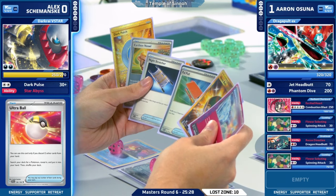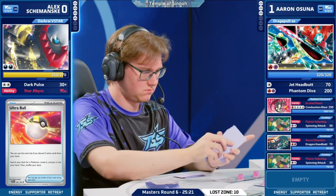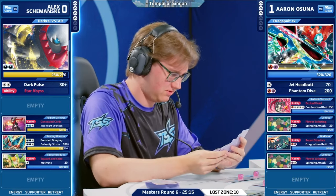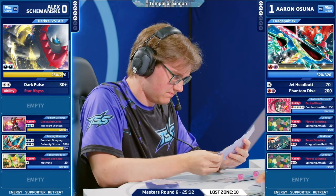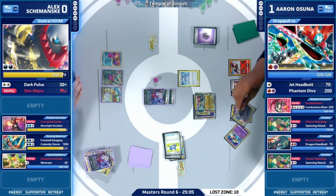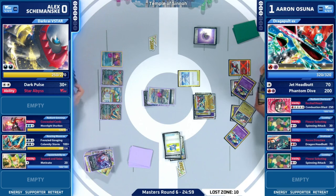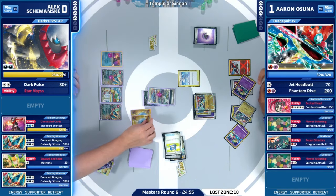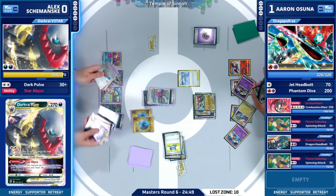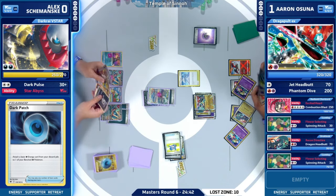It's a three-prize turn for Aaron. You are now on an odd prize trade, so that could be a little more awkward. But we definitely have the Roaring Moon in hand, we have Dark Patch, and there are options. Aaron has Ultra Ball in hand and access to that Star Abyss V-Star ability from Darkrai V-Star, so you can reuse a couple items — maybe going to be Dark Patches again — just trying to get as much Dark Energy into play to boost Dark Pulse.